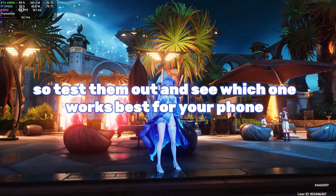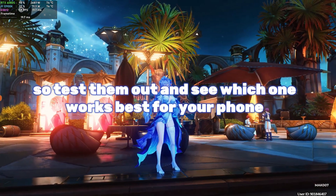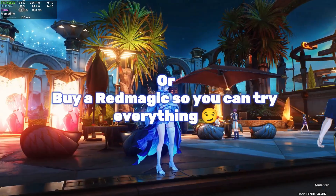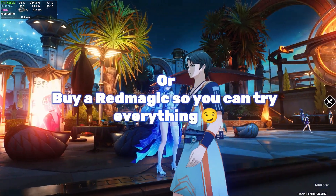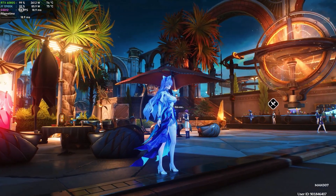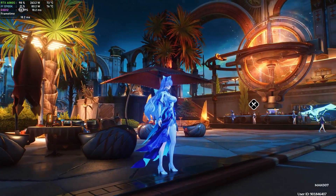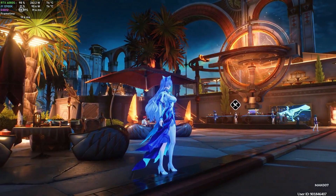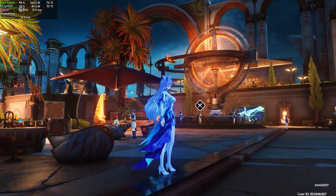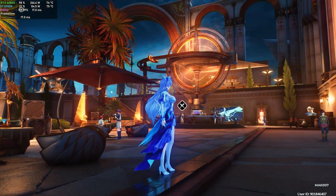Now once that config's in, it's gonna look insane. But just know, your frame rate's gonna get humbled. Your chip gonna cry. Your fingers might get cooked. This ain't performance mode, this is flex mode. If it's too much, there's low and mid HDR configs in the same folder. Go ahead and humble yourself before your phone starts speaking in Morse code. Run those instead if you're trying to play smooth and not melt your phone.